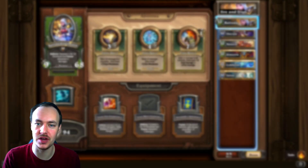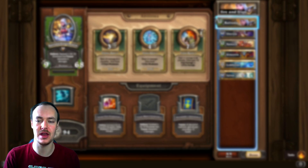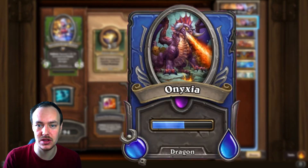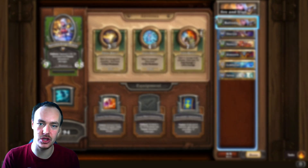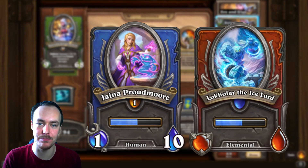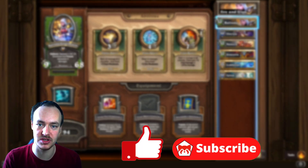Hey, how's it going guys, welcome back to the channel, Crimson Panda here. In today's video we're going to be taking a look at a fire and frost comp that I've come up with. This is using Enixia, the new mercenary we just received, to try and ramp up your fire damage at the start of the game, and then we're going to be using Jaina and LocalR on the back line on the bench.